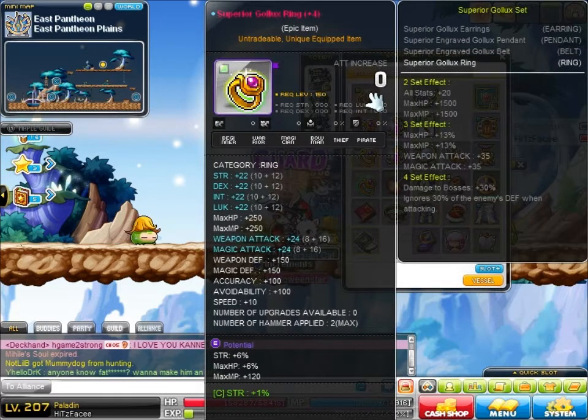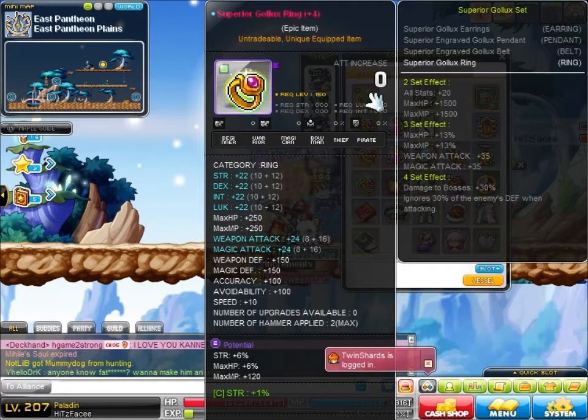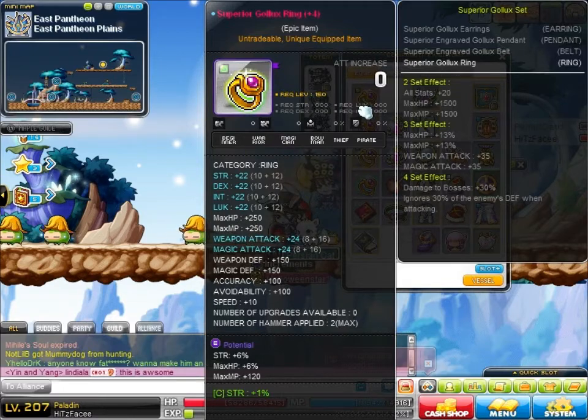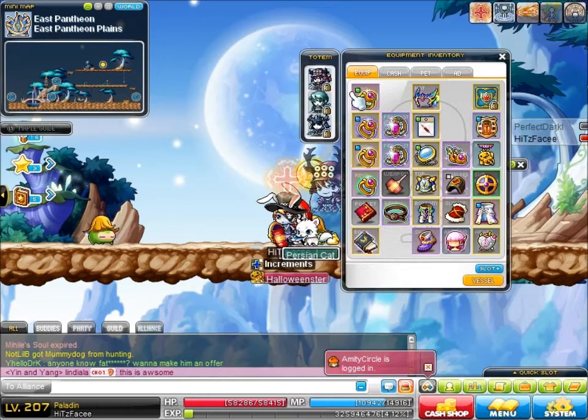Superior Golex Ring — nothing really special. 6% strength, 1% nebulite. 24 attack. I kept trying to perfect it, but I kept innocencing it because all the scrolls failed, so I stayed with it like this.